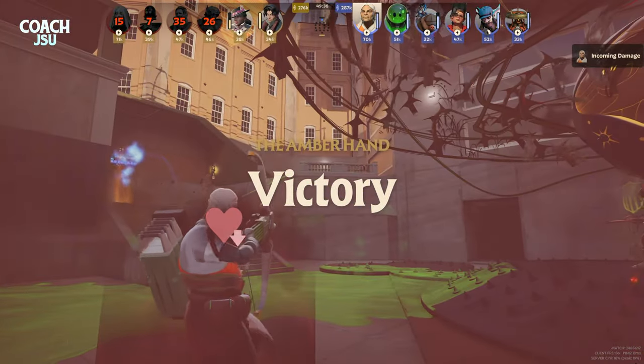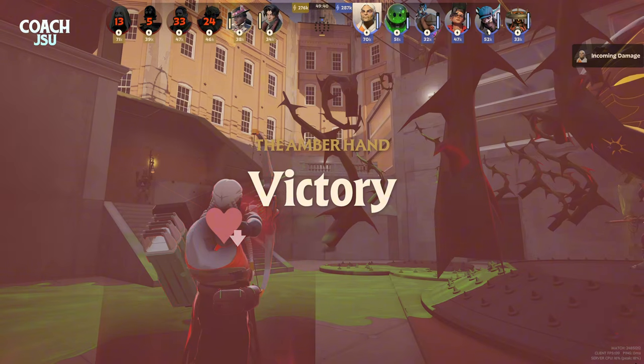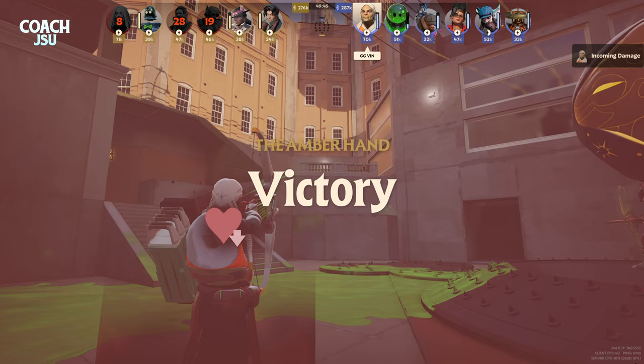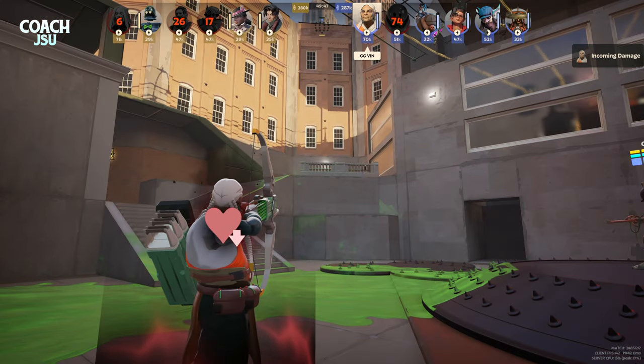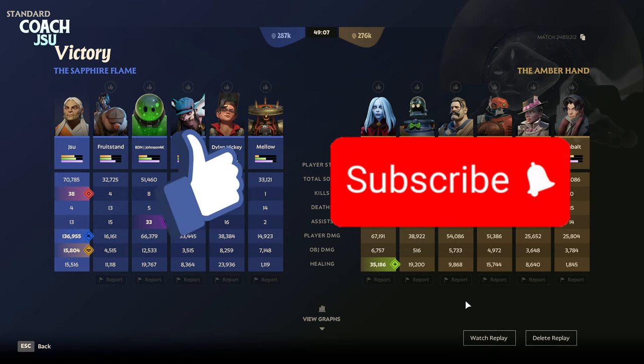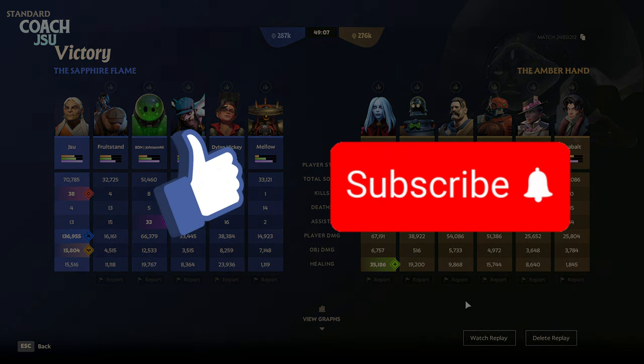What a way to end it — taking out the whole team, 136,000 damage. Just absolutely destroying on the new Grey Talent post-patch. It's been so much fun. This here: 38 kills, 4 deaths, 136k damage — over double anybody else in the lobby. You gotta give this build a try, check out my build video — I'll put the link in the description. Thanks for watching, Coach JSU out.